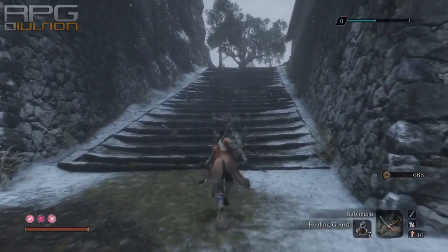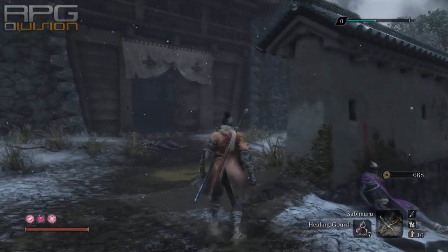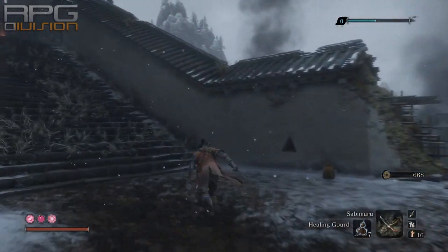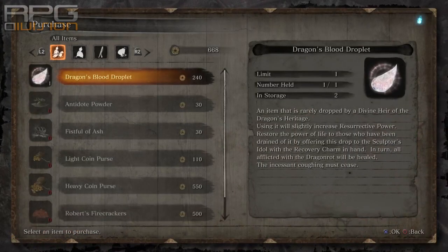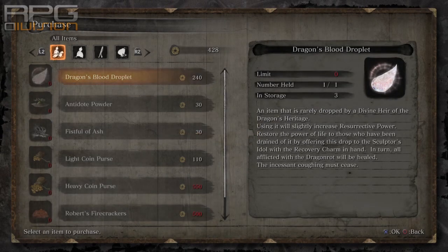There are speculations that using resurrection instead of the die option affects how fast rot will appear. This is not confirmed, and I personally believe it does not affect it in any way — but I might be wrong. If someone has different info, do post in the comments. If that is correct, resurrection has no downsides and should be used all the time. I hope this guide clears some things up. Thank you for watching and see you soon.